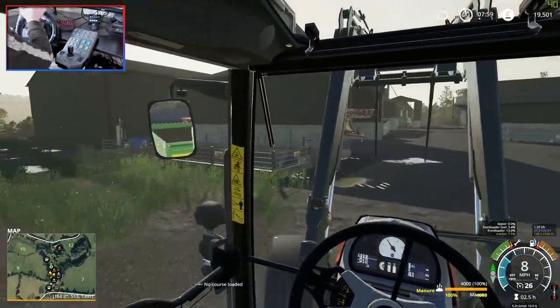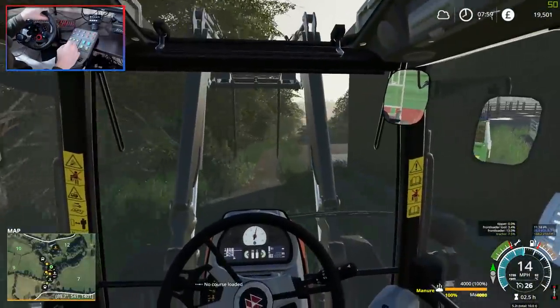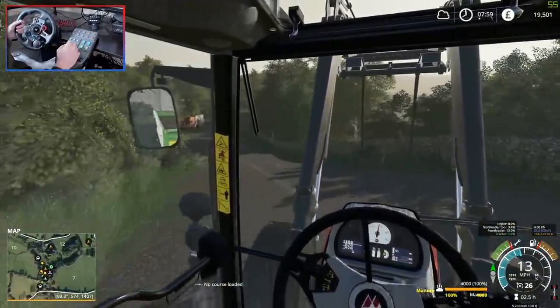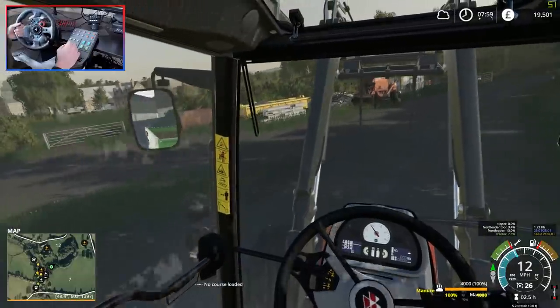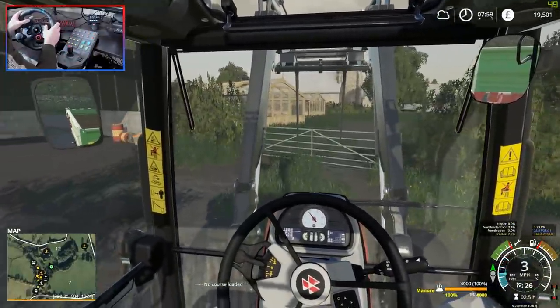Hello everybody and welcome back to Simulate Gaming, and welcome back to Elkfield Farm episode number three. Off camera I finished feeding the animals - if you guys saw episode two we were feeding the cows. We are now heading down to our greenhouse area. In the back here I have some purchased manure - we had to get this from a neighbouring farm because we don't have any just yet. We still haven't bedded the cow pen with any straw so we need to do that at some point.